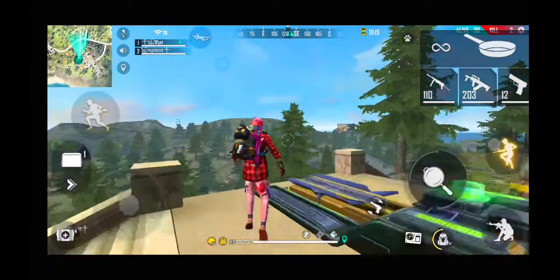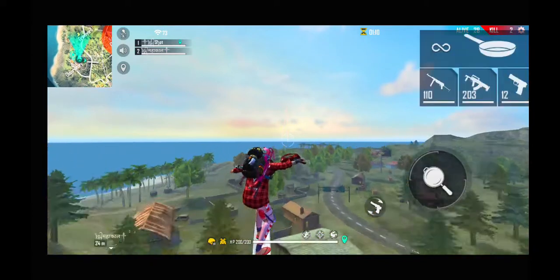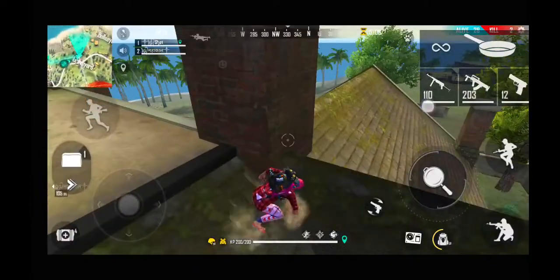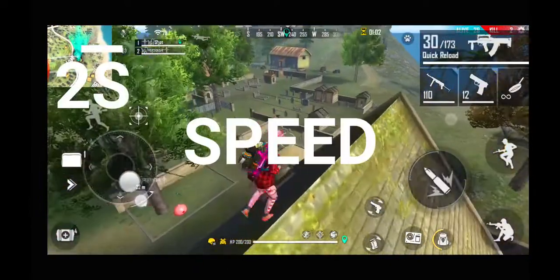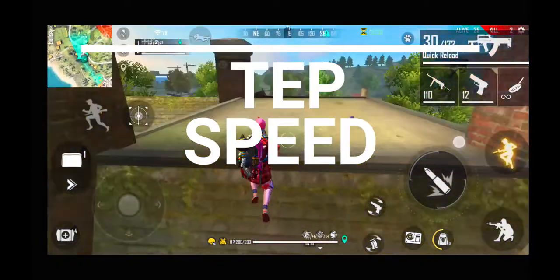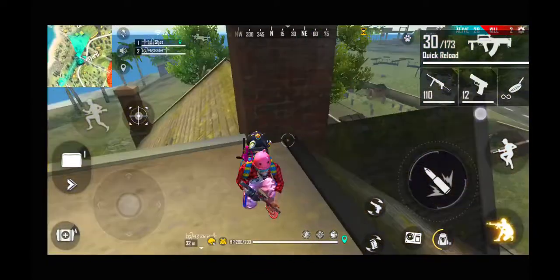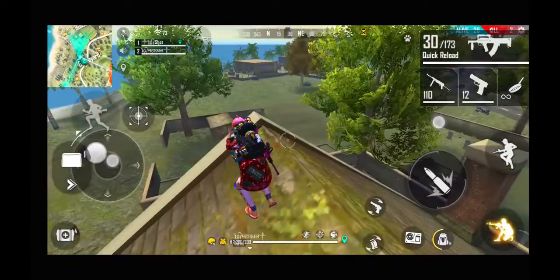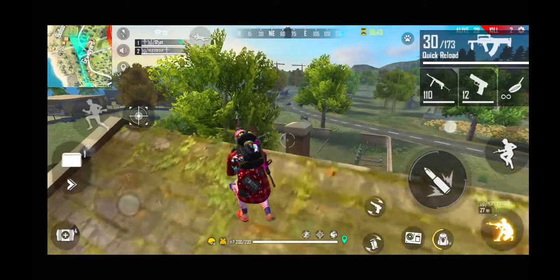When you see the setup, the first step is aim position. The second step is speed. Speed means that you have to move towards your enemy — you have to zoom out and zoom in.